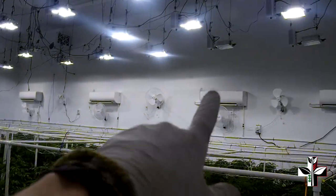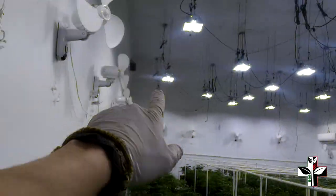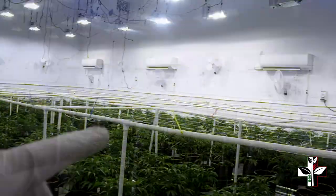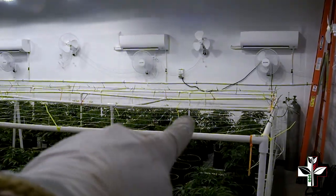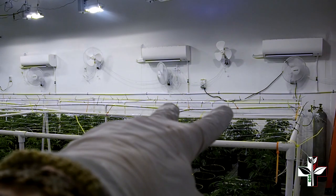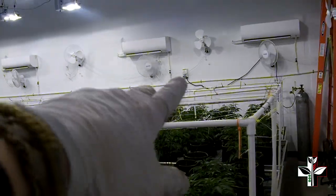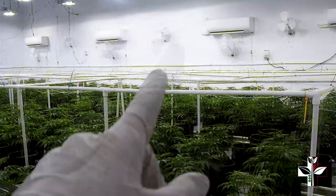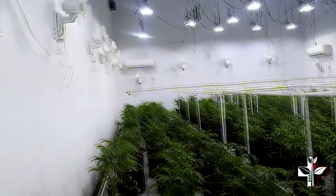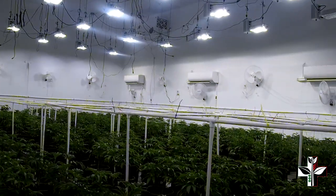I need two more Gavita control cords to hook up the last couple of lights. You can see some dark spots in the canopy where lights are off. Curious to see how the plants perform under those gaps — it's totally dark where those Cookie Berry Crunches are and they all seem to be the same height, getting side light from the adjacent lights. The throw on these Gavitas is pretty sick so I think you could get away with fewer lights, though bud production could be affected. It's just veg so it's fine for now.